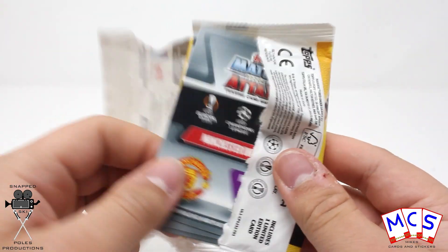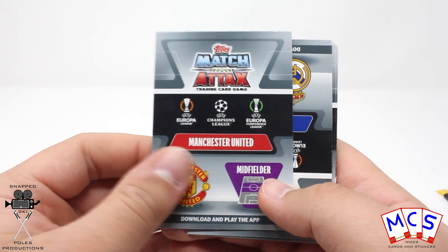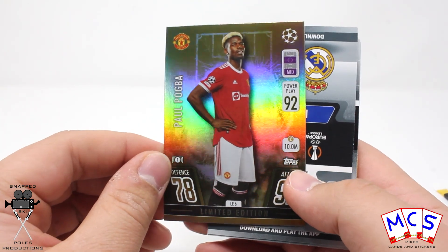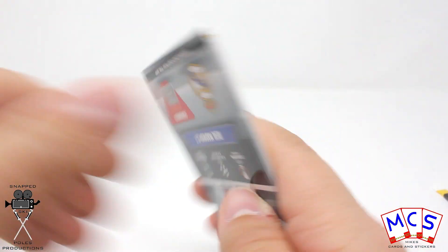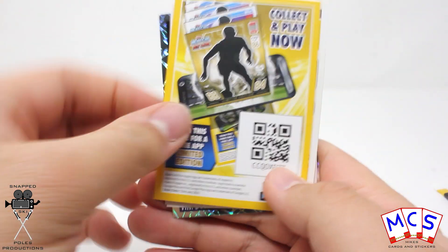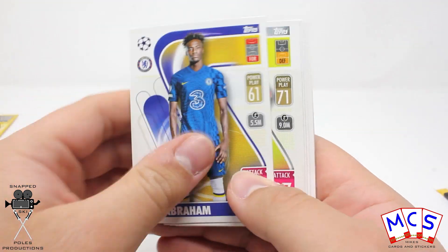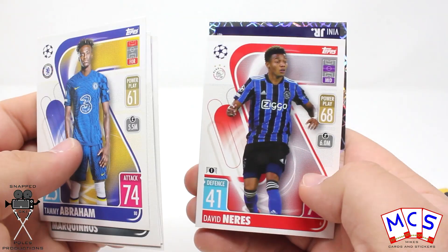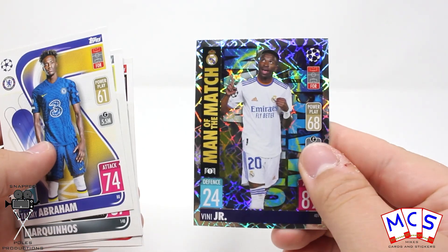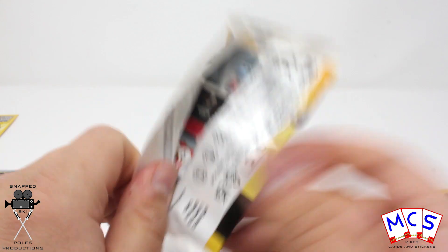But let's see which limited editions we get today. First off is Manchester United and it's a midfielder, so I know that is Paul Pogba — LE6, that is how many of these I have now opened. And I will try and show the digital code each time so that if there is somebody doing the digital collection they can use those codes, obviously on a first come first served basis.